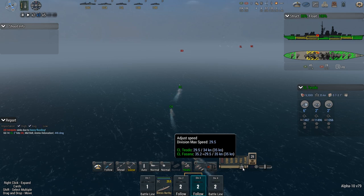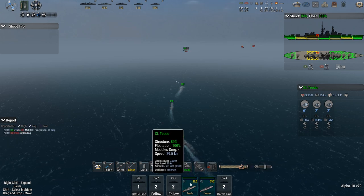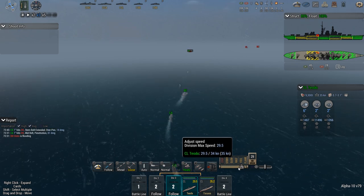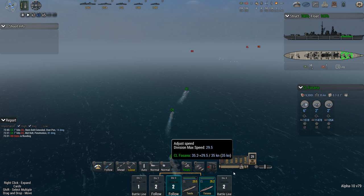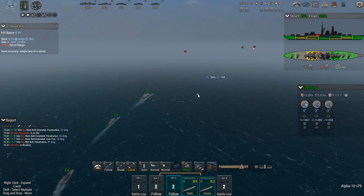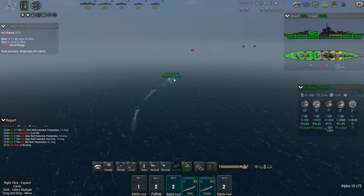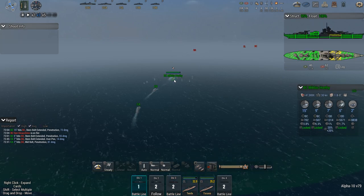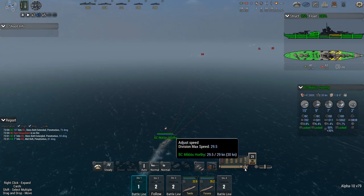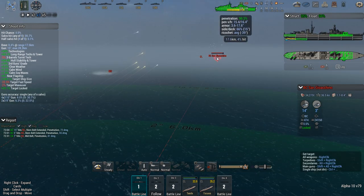For some reason the light cruisers — come on, guys, you're allowed to go full speed. You're undamaged. Can you only get to 29? No, you can do 34. They were going to stick to 29 knots because they were following the heavy cruiser formation, which was led by the battlecruiser, and because the battlecruiser can only do 30 or 29 since a little bit of battle damage was inflicted, the light cruisers were refusing to go at full speed.